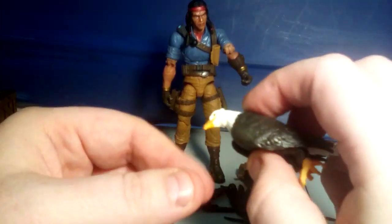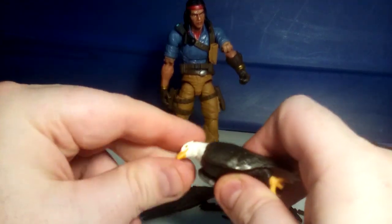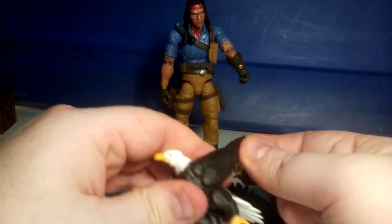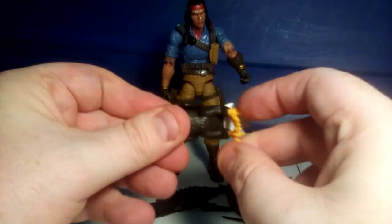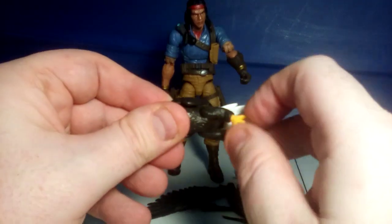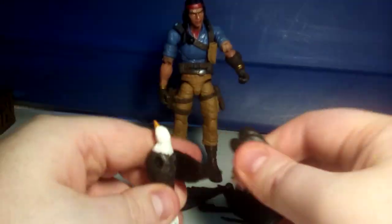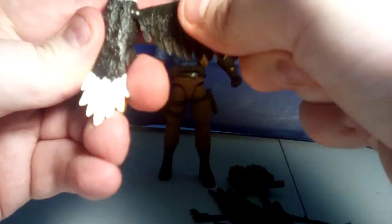I'm going to start with Freedom here. Freedom is a bald eagle. His head can move up like this, move down a little bit, and turn left and right. His wings can go back and come off. His legs can move forward and back and his claws can turn. If you want to give him flight wings, you can give him these wings here.